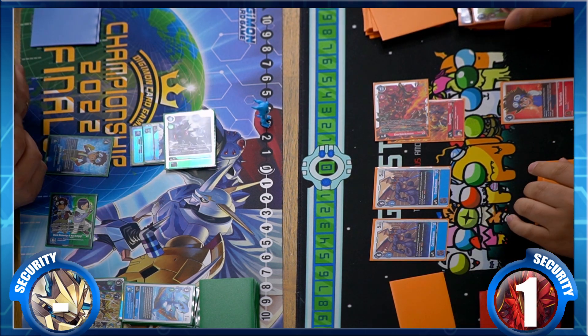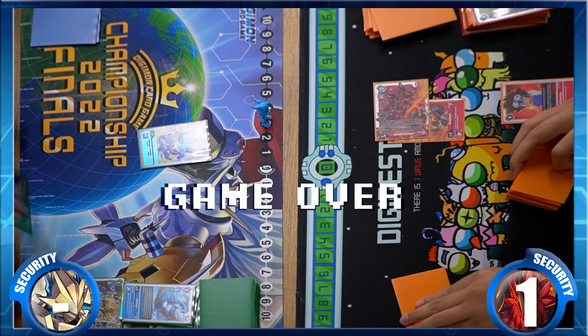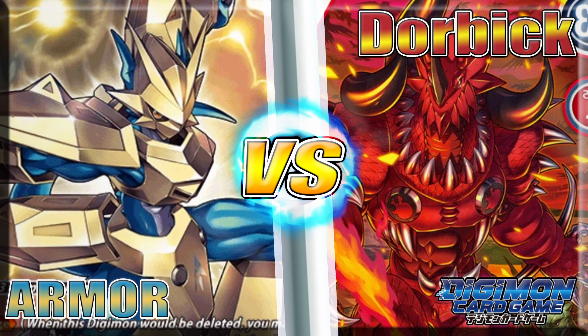Swings at security, hits a Gilmon — does he have the pieces? He just scoops from there; looked like he didn't have any pieces. I see Fire Rock in hand so maybe he could have swung twice with the hybrid, but he didn't have a hybrid at all. The Dorbik-mon player misplayed; maybe the Armor player misplayed throughout, but that was a good game — both decks are still relevant and will get more support from future sets. Hope you guys enjoyed the content. Go check out my SC store, and like, comment, subscribe. Have a great day!